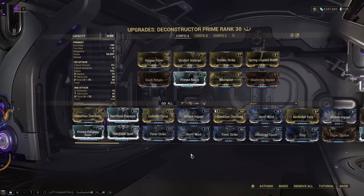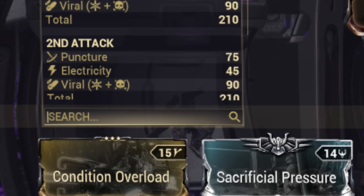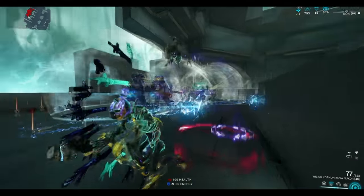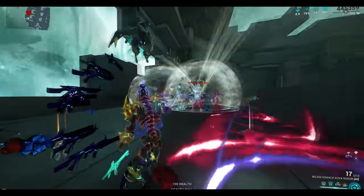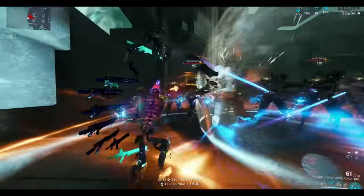Now this is the config you're going to want to run on the Deconstructor: Vicious Frost, Virulent Scourge, Velocitic Strike, Spring Loaded Blade, Quick Return, Prime Reach, Whirlwind, and Shattering Impact. As you can see, it does proc Viral and Electric, which is ideal for a primer and will make the Deconstructor capable in late game. Now bear in mind a lot of these mods aren't even at max level — due to a Forma shortage my boy could not max everything out. But if it was all maxed out, it would make this build even more effective.